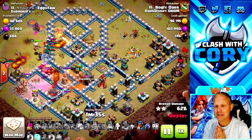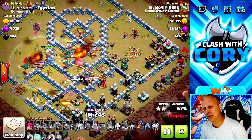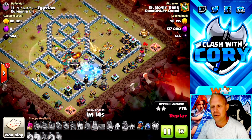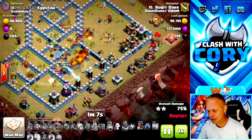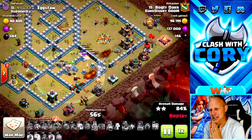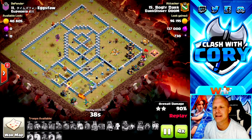He doesn't have a lot of supporting spells since he invested so much in the lightning, so if you plan on doing this attack you better make sure your plan and execution are both pretty perfect. Dragons and riders come into the last section. He hasn't even played his Royal Champion yet — he's clearly trying to swag it. The last remaining air defense is doing big damage to his dragon rider, so he finally drops the Royal Champion and immediately pops her ability to take out that last air defense. He's got the triple — nothing left can stop her.